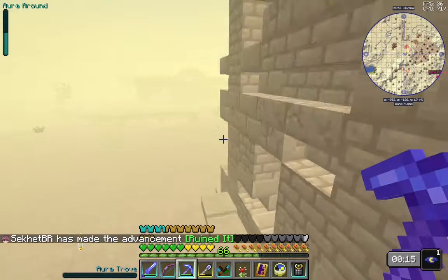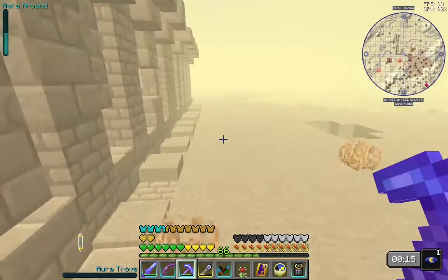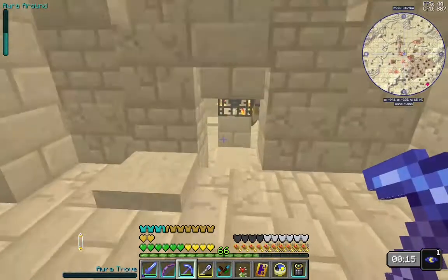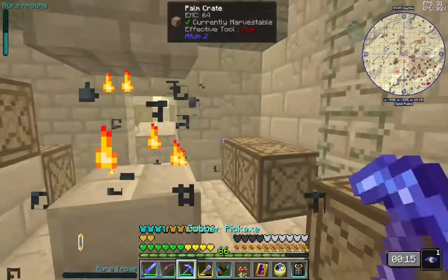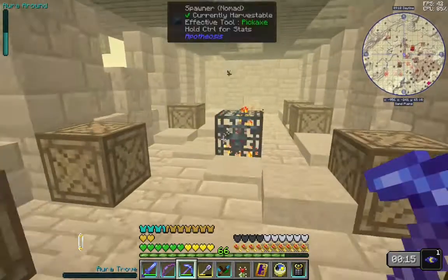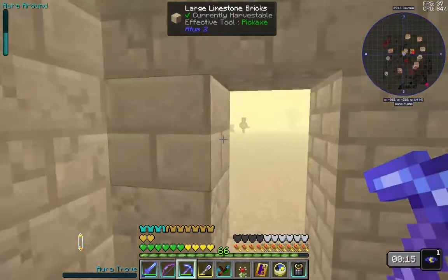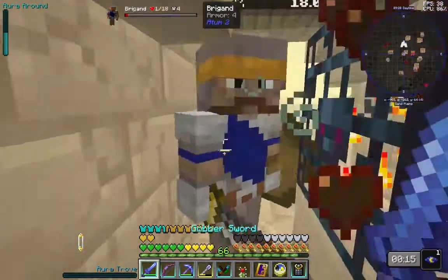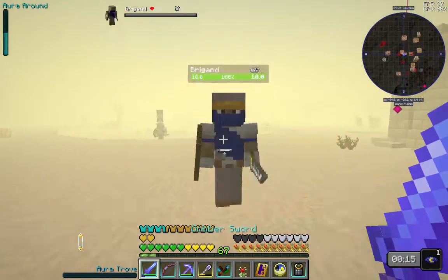We got a spawner up here. These things often have chests and things in them, also spawners. There's a spawner. There's a spawner. There's a camel. More guys.